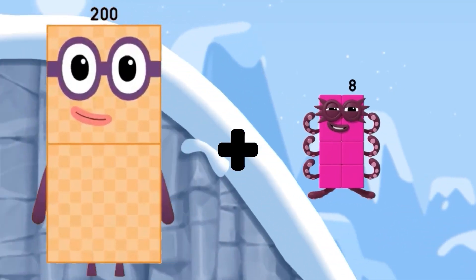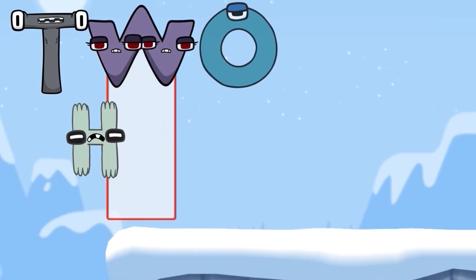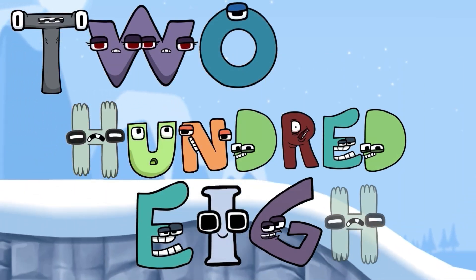Number block 200 plus number block 8 — what number block will it equal? Two hundred eight!